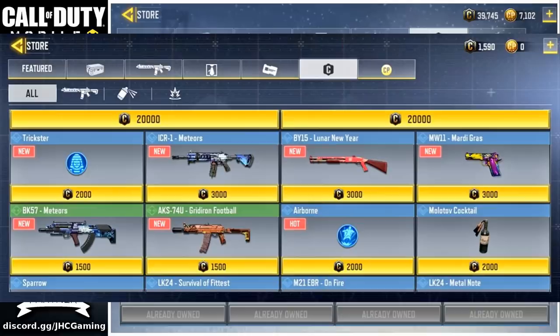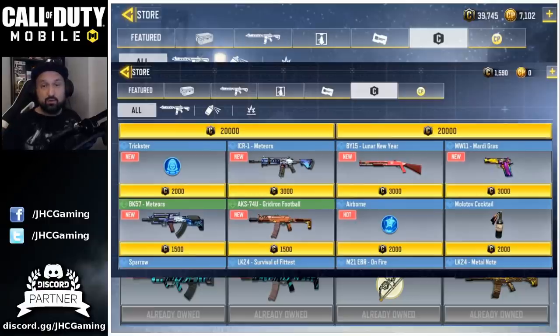Looking at the shop update posted on Reddit earlier this morning, you can see six new items including the trickster — so five weapons: an MW11, a BY15, the ICR1 meteor skin, a brand new AKS-74U, and a BK57. The meteor skin for the AKS is an uncommon one so no perks on that one, and no perks on the AKS either — mainly collector items. The pistol skins are cool since we don't have many pistol skins, and the BY15 is colorful. With lunar new year also expect some Chinese New Year content. The trickster was previously money-only, so it's great to finally see it in the credit shop. We're still waiting for the Razorback and Locust, but be patient — there is a Locust coming on rank rewards.